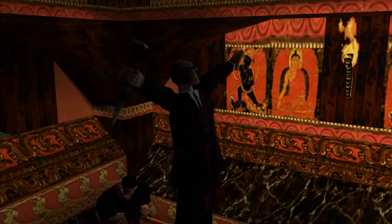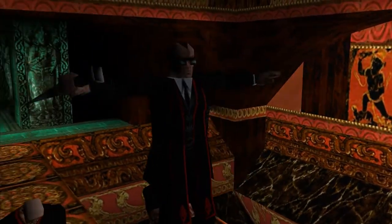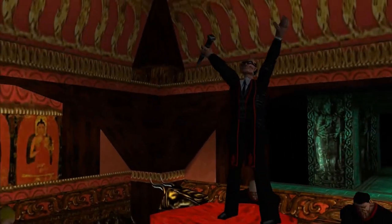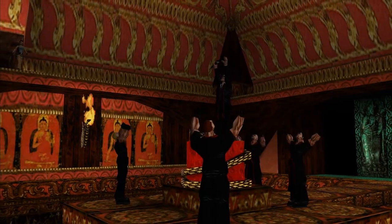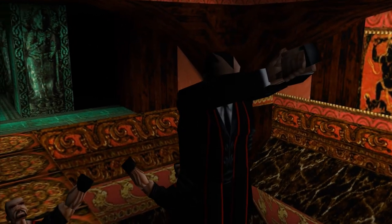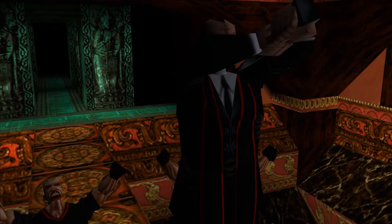When Bartoli stabs himself, if you look closely, you will see that what he has in his hand doesn't look like the dagger. Maybe that was the first design for the dagger? It kind of looks like a spike. So weird.